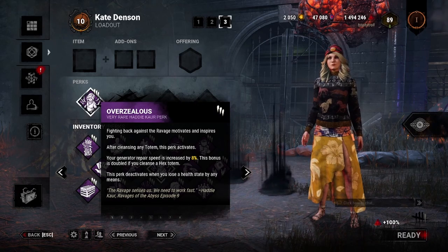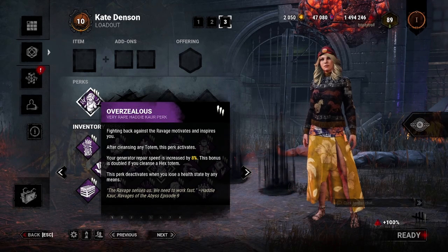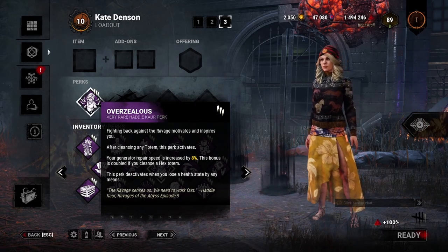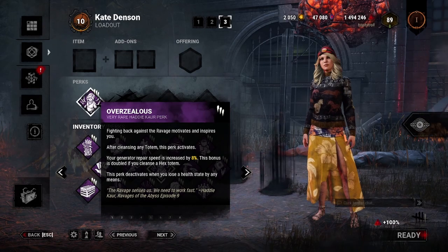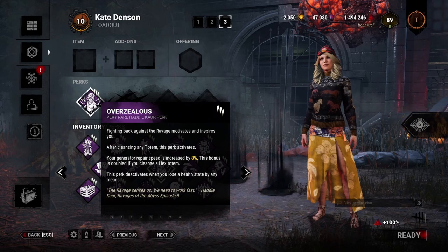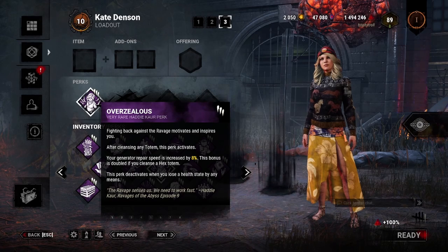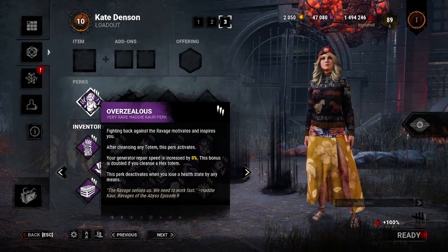I gotta say that this perk is extremely weak and underwhelming. Working on a gen faster is great, but when it requires the user to waste more time than they would otherwise save, there's a problem. So it's time to do some math. Cleansing a totem takes 14 seconds without perks. With Counterforce it takes 11.6 seconds, but we'll pretend we aren't running Counterforce due to it being an extra perk slot. Overzealous rewards an 8% speed bonus on gens. Gens normally take 90 seconds to finish, but with the speed bonus from Overzealous, gens only take 83.3 seconds — under a 7 second difference. Overzealous doesn't balance out from doing a whole gen. Cleansing a totem takes longer than the amount of time saved finishing a gen. If you do 2 gens with Overzealous active, the perk still doesn't have a net positive — it's still 0.7 seconds behind from the time you wasted on cleansing a totem.